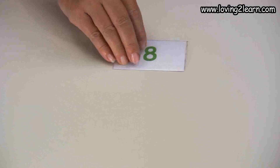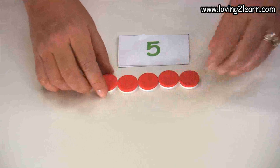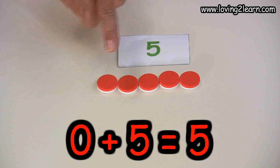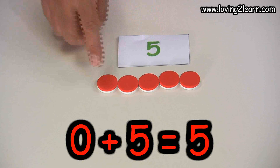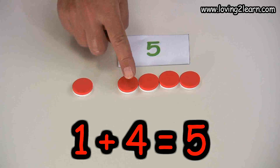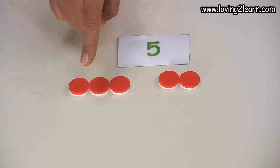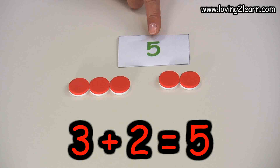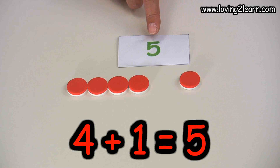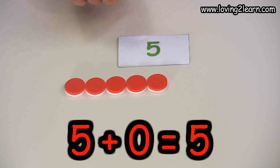We'll move our markers back and get our next number, which is the number five. So we'll put five markers out and double check: one, two, three, four, five. Zero plus five equals five. One plus four equals five. Two plus three equals five. Three plus two equals five. Four plus one equals five. Five plus zero equals five. Excellent job.